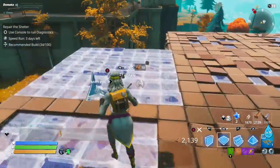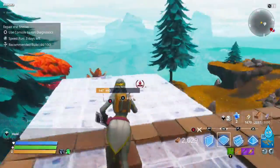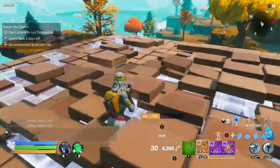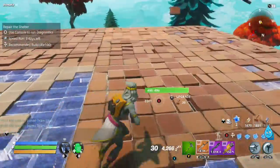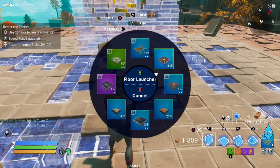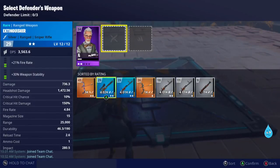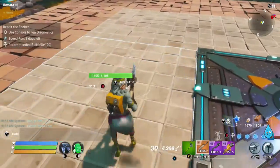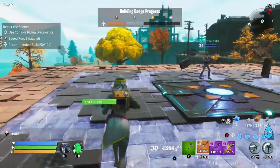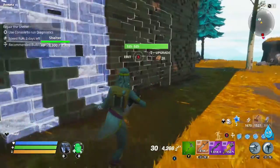I'm going to surround the outside with sealing electric fields. Why? Because these things have to survive through several attacks, and we may be out collecting stuff when the attacks come, so we need to give it some decent coverage — like a sniper on the roof. And upgraded ceiling. Ceiling electric fields. And upgraded walls. I'm trying to go as fast as I can here because this is already going to be a long mission.